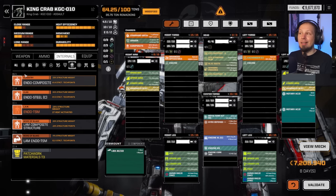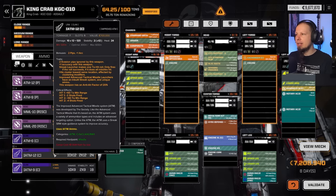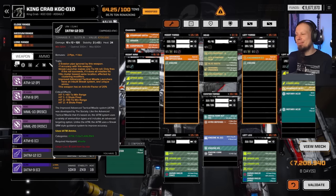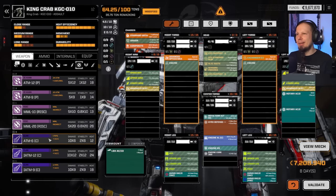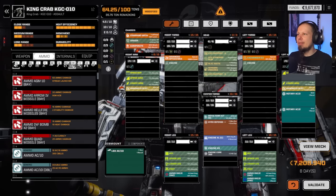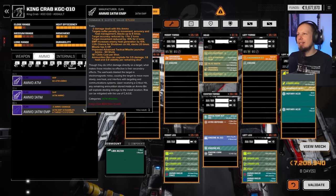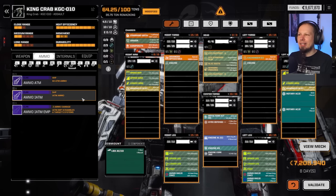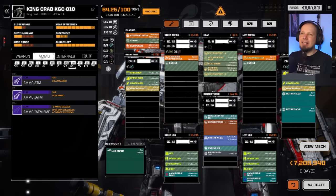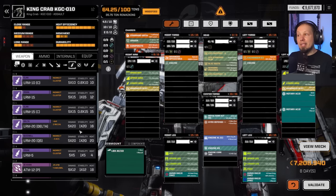We might not want energy weapons but instead missile weapons — they run a little colder for better heat management, though they are heavier. Do we have enough ATMs? Not really. We have two missile hardpoints — an iATM-12 and iATM-9 — but ammo is very limited. We have EMP and one regular bin at 60 shots each, which is barely enough for the 12-rated launcher.